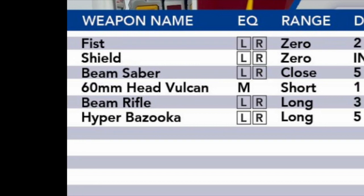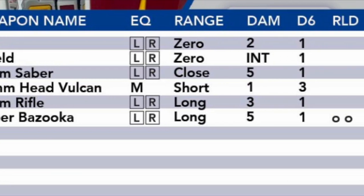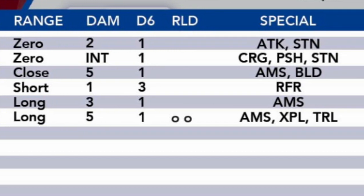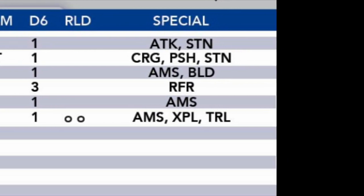The unit's weapons are also listed, and each weapon lists where it can be equipped, its range, damage, and how many dice are rolled to attack, and any other traits of the attack, such as if it requires a reload or deals stun damage.